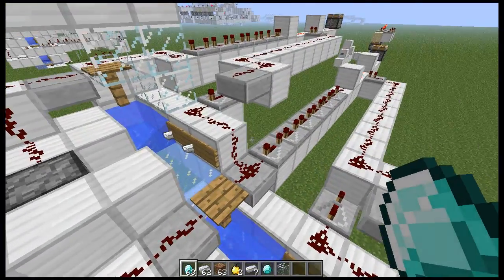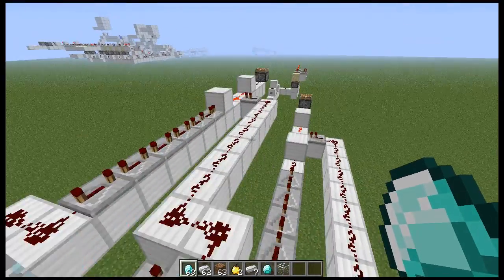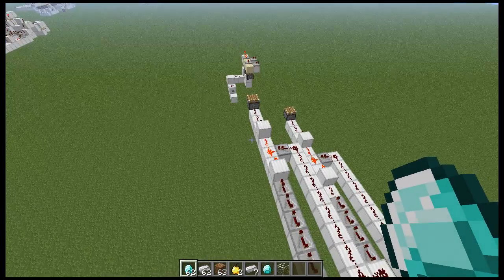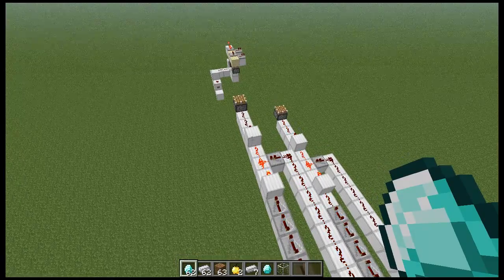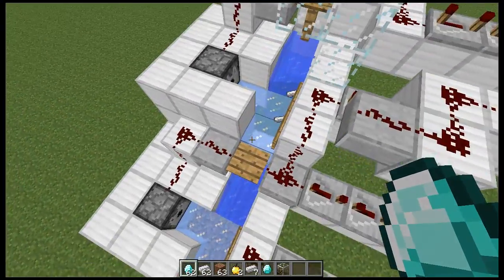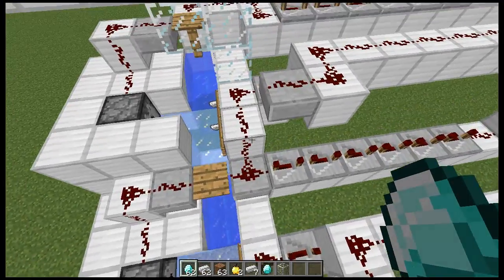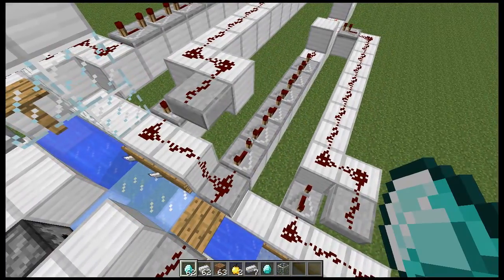You didn't get to see that but I'll show you — this next time it activated this one and this one, however it will only give a pulse and only give an output to this piston. I'll show you again. So that's the point of this double inversion here — whenever this is activated by either a diamond or anything other than iron, two things will happen. One is this pulse sustainer here, a very small one, which gives a longer pulse.